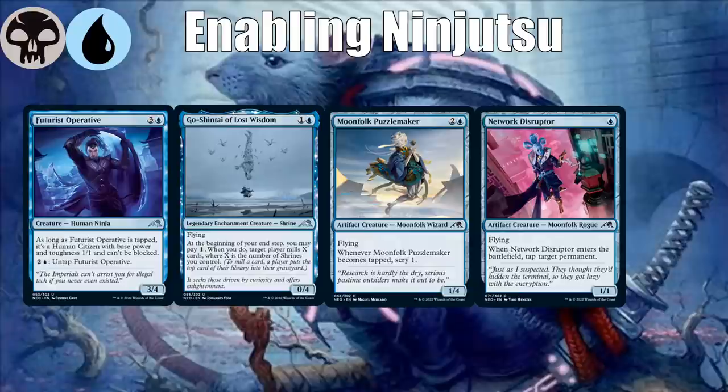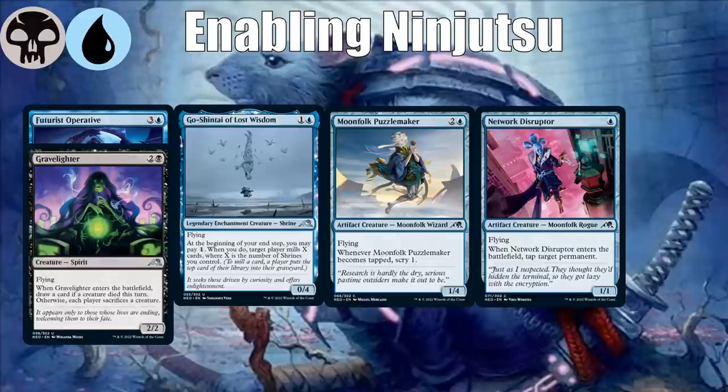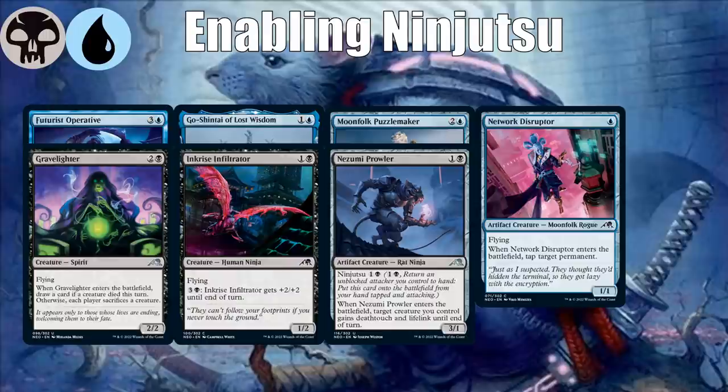Network Disruptor is probably the common premier way for the ninja deck to do its thing. It's only a one-mana 1/1, and it has an enter-the-battlefield ability. Ninjutsu returns the creature to your hand, so anything with an ETB ability gets extra value because you can replay it. The Disruptor also happens to be a rogue, lining up with all the ninja and rogue payoffs. There's also Gravelighter — evasive with an ETB ability you can rebuy. Inkrise Infiltrator is a cheap flyer, good to return to hand. Nozomi Prowler has ninjutsu and can give whatever you attack with Deathtouch and Lifelink, making it harder for your opponent to block.